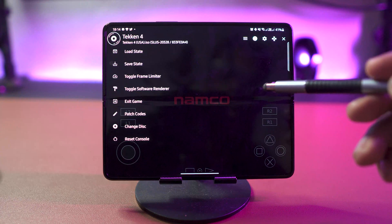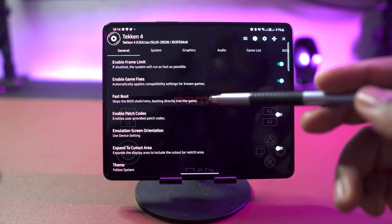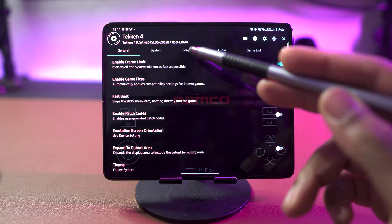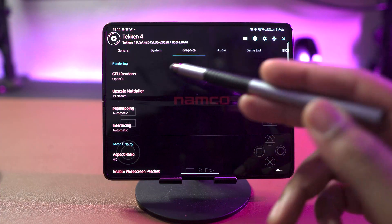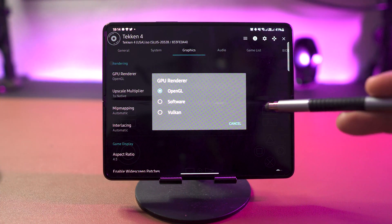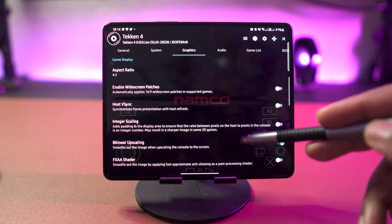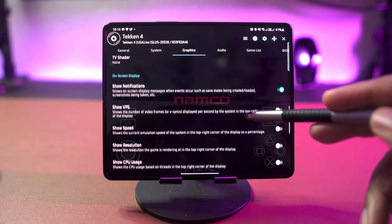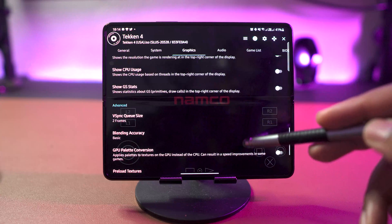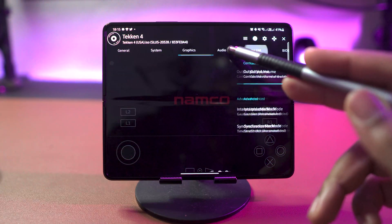After playing around with the emulator, a few things I noticed: it runs way better on OpenGL. Software mode is just slow and glitchy, and with Vulkan it would crash quite often, so you definitely want to keep it on OpenGL for now. Also, when it comes to graphic settings and system settings there's absolutely loads you can tweak — the app developers have really gone to town with it, it's really impressive.